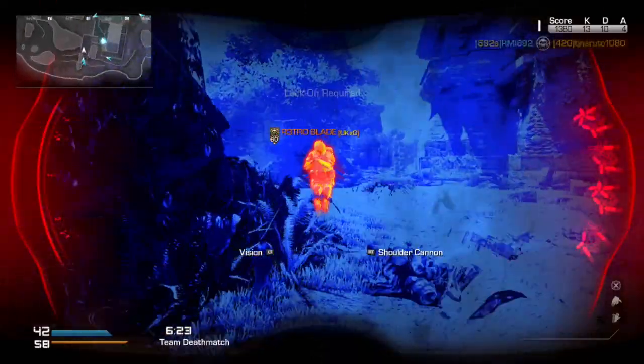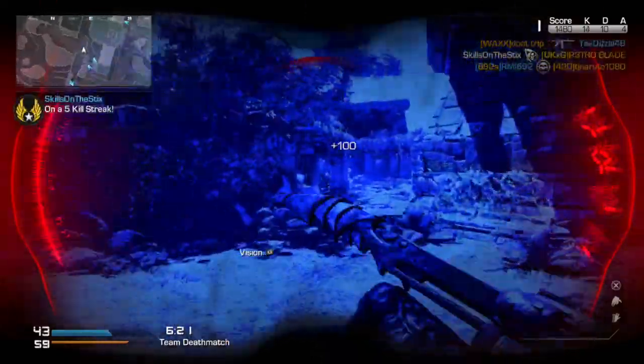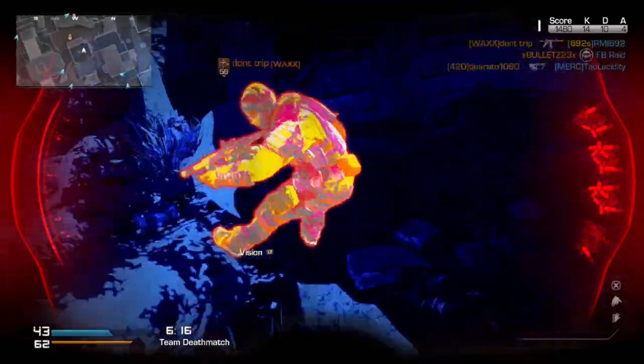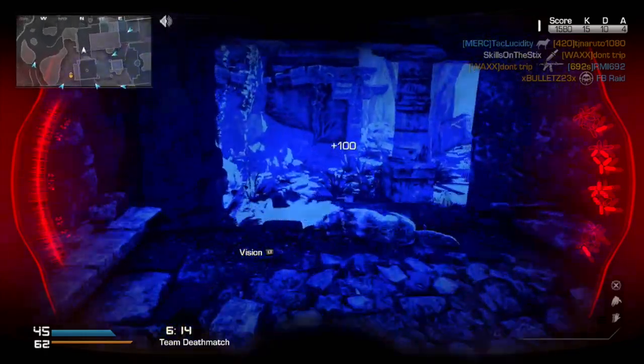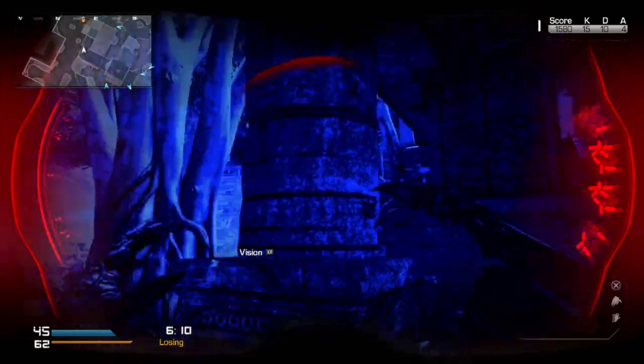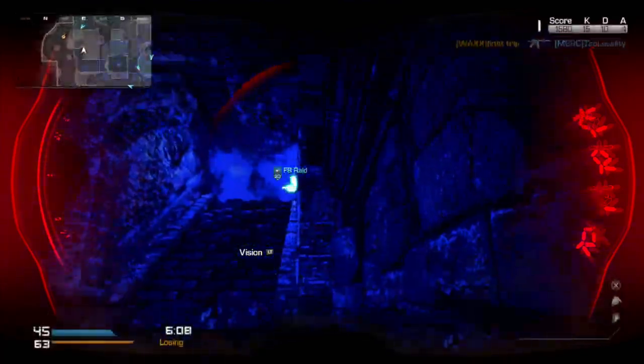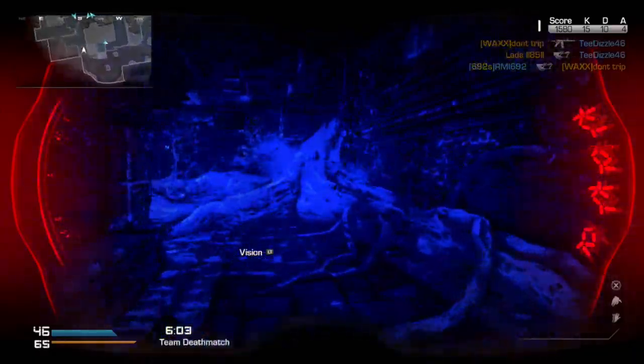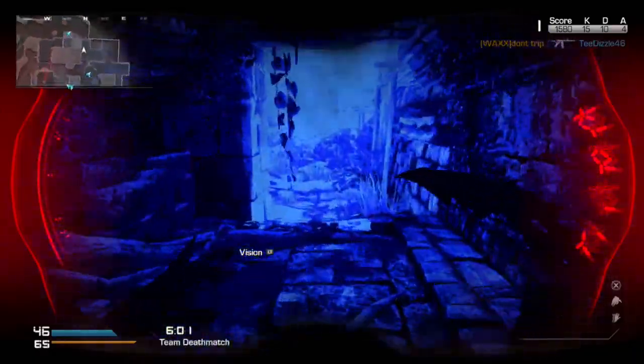I finally was able to, on my second time playing the map — it's called Ruins — pick up the predator. What you'll see me do here is use the thermal sight. People do not show up if they have incognito, but if you see anyone once you've hit that left trigger, they will show up red. Friendlies don't show up either, so that's really good.